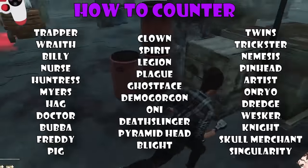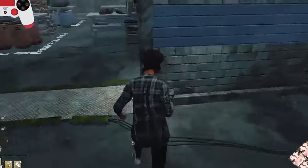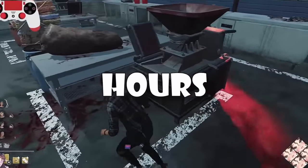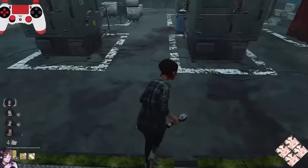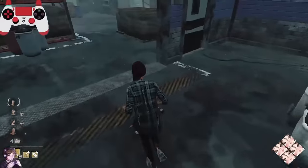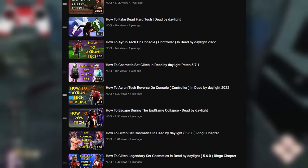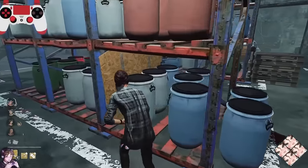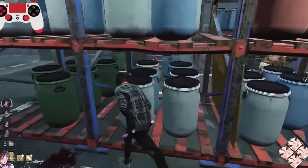Hello everyone, Osi here aka Icon7. Today I will give my advice on how to counter every single killer from Trapper all the way to Singularity. I have about 11,000 hours in this game, so I've been through it all. I've made many guides on how to loop, 360s, moonwalking, check spots, shack, jungle gyms, TL, efficient looping, when to drop a pallet, and sensitivity settings on controller. But I still haven't made a video on how to counter every single killer, so let's get straight into it.